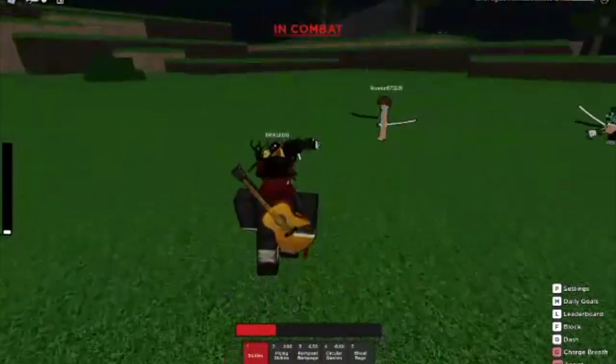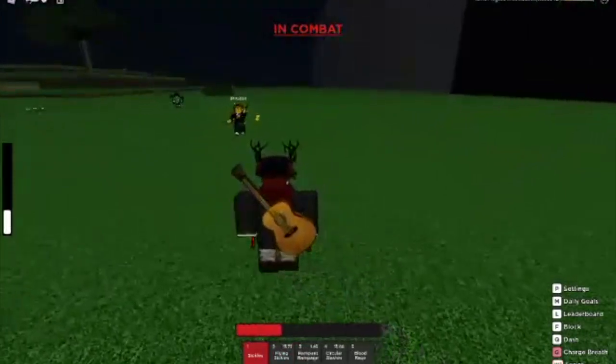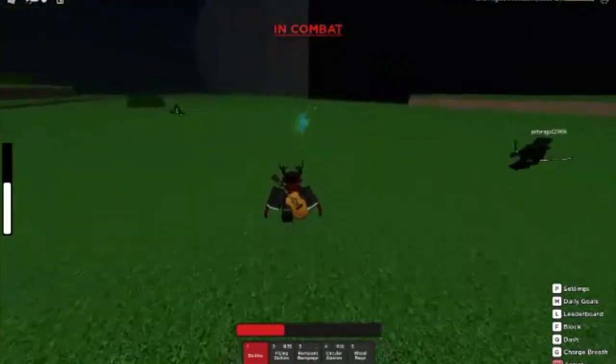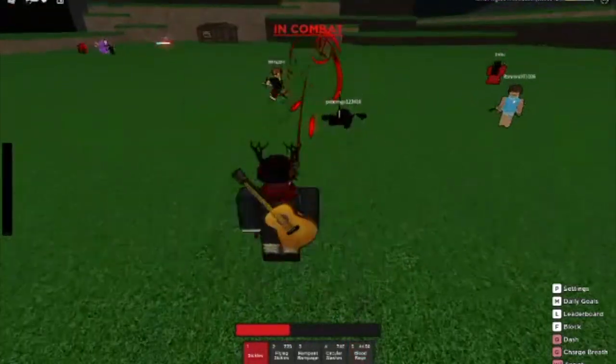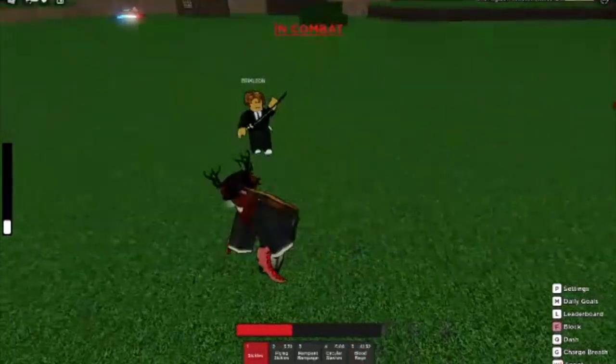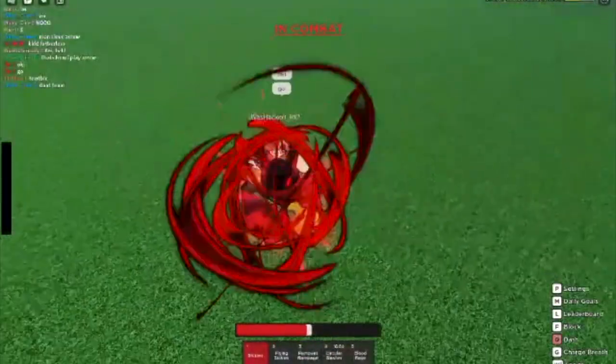One last way to counter Blood Rage is to go behind a bush, as there's currently a bug in the game that makes Blood Rage get stopped by hitting literally anything, even if it's not a solid object. However, this is a bug and fairly situational, so I wouldn't rely on it too much. Sickles is very punishing to play around, and if you're reckless, you can basically say goodbye to your HP bar because it won't be around for much longer.